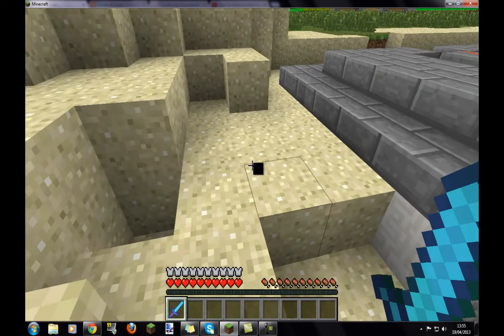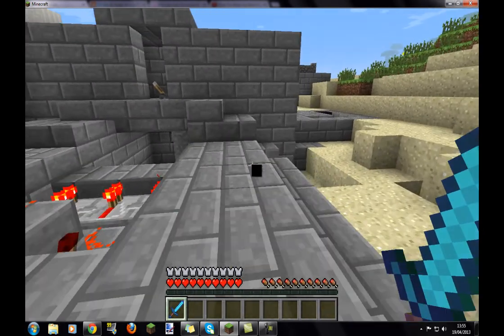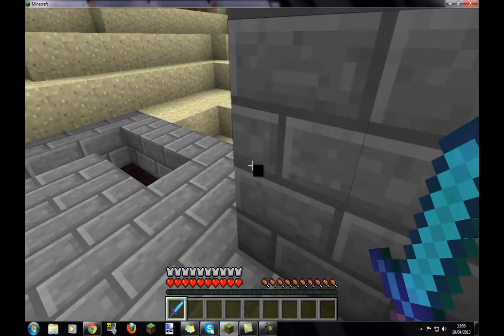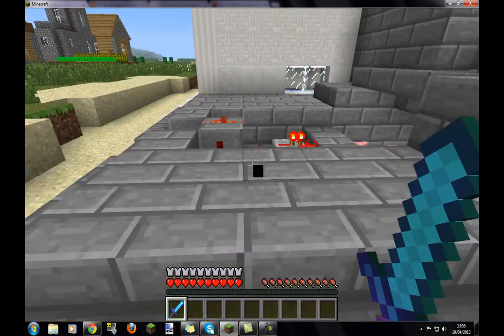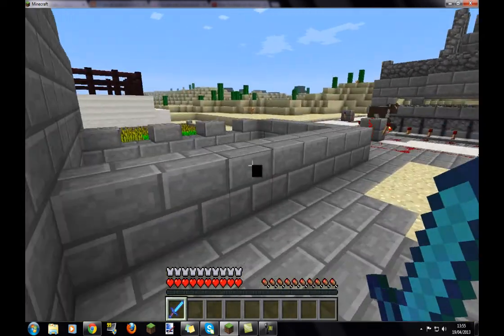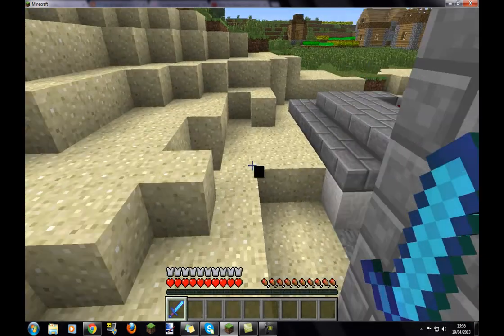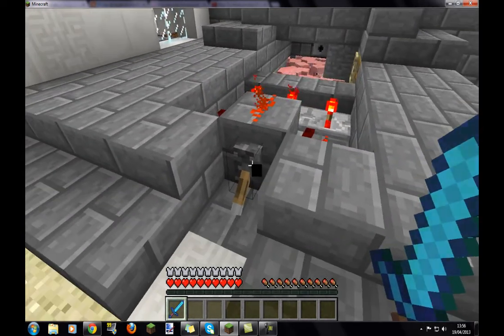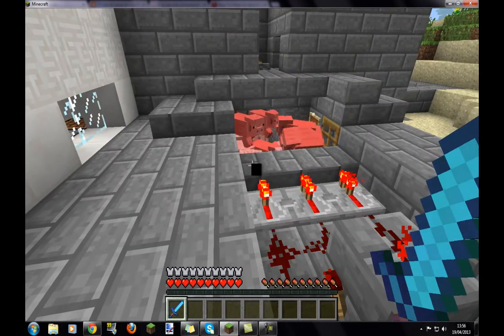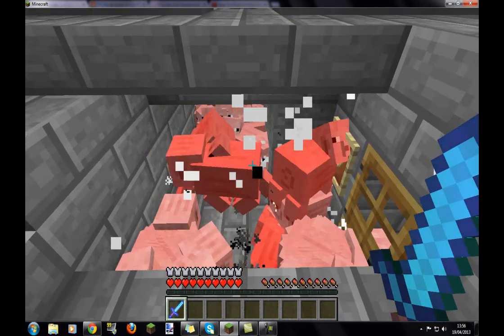I'm gonna show you the business size slaughterhouse, but first let's see what the compact one does. Normally we have pigs — I think there are enough pigs to kill. So let's go kill them. The dispenser is just killing them — it throws some arrows so it can kill them.